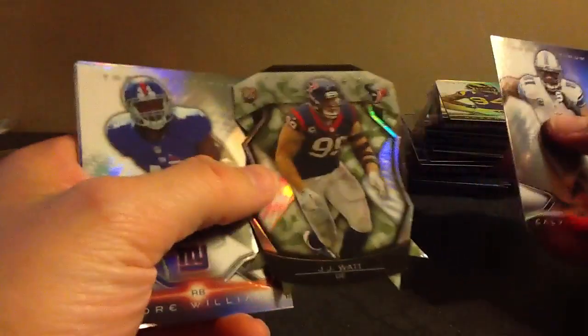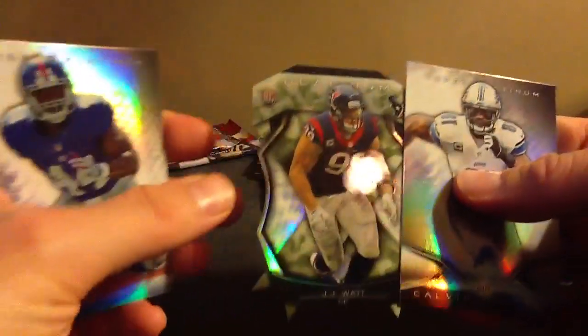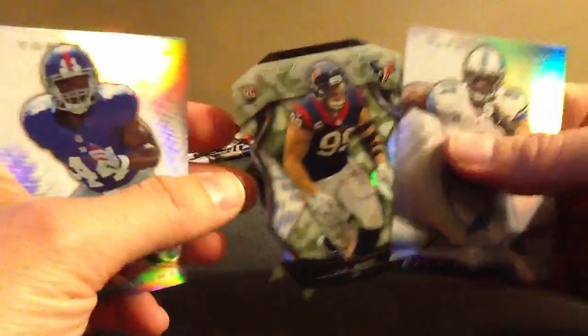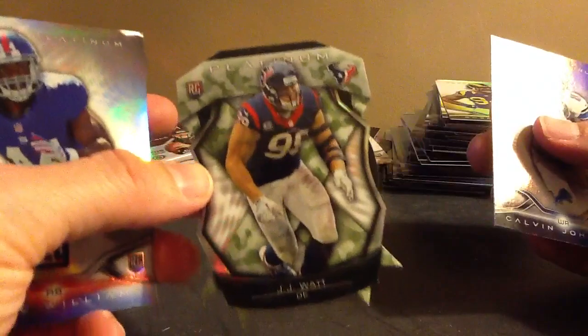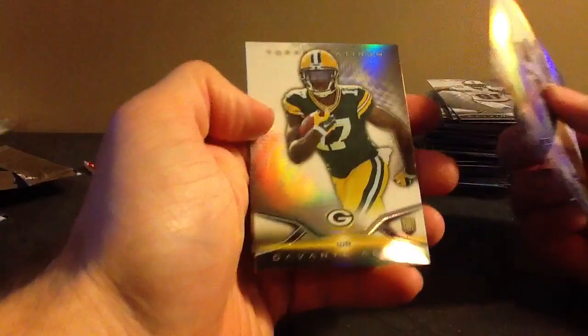Should have an auto in one of these packs. Auto or claim — that's a tough pull. That's a case hit. That's a camo die-cut JJ Watt. Nice looking card. These are not numbered, but they're tough pulls. Andre Williams.